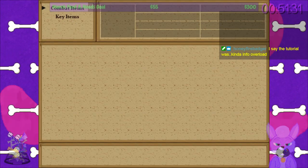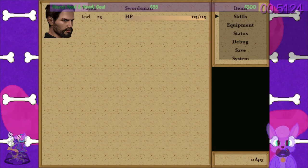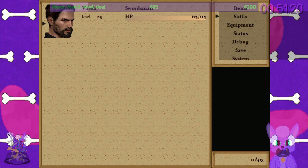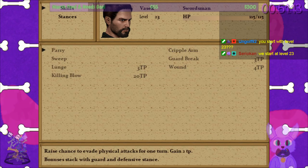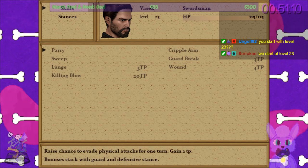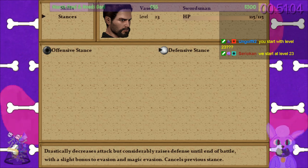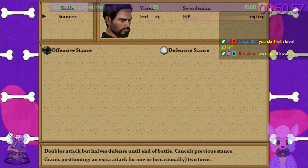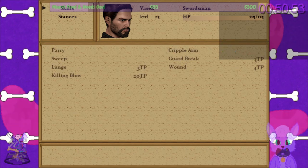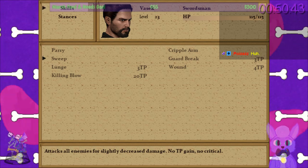Wait — third piece of the golem — shouldn't we have, like, two pieces then? Let's check skills. Parry: raise chance to evade physical attacks for one turn, gain two TP. Defensive stance: decreases attack, raises defense until end of battle, slight bonus evasion. Cancels previous stance. Offensive stance: doubles attack, halves defense until end of battle. Cancels previous stance. Grants positioning and extra attack for one or occasionally two turns. So I get it — we're going to switch up our stances as the time is right, having offense or defense but raising the opposite stat when needed. We start at level 23. That's an odd starting level.